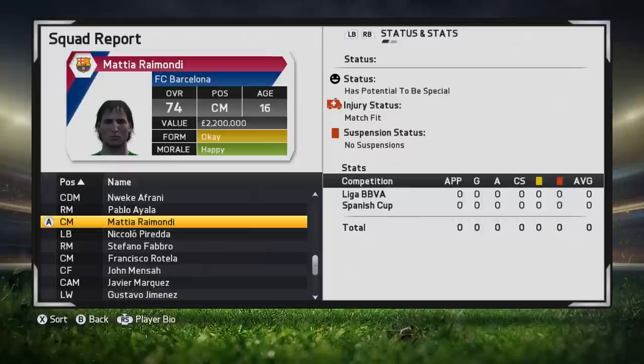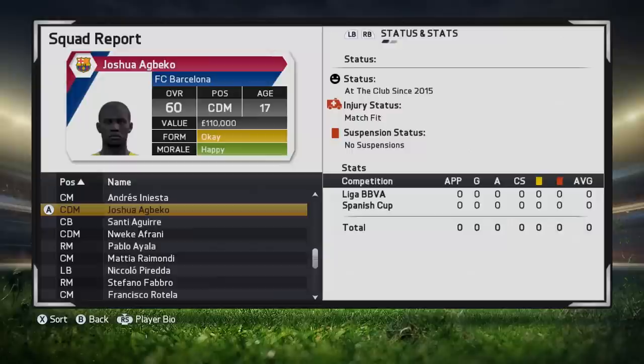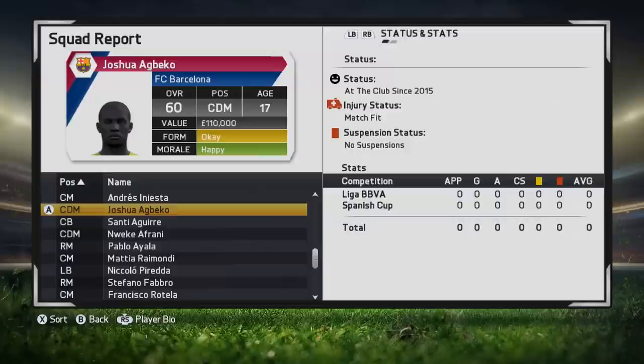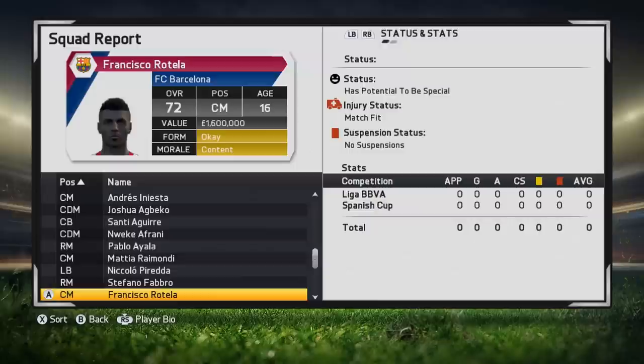I would consider any player with 70 overall or above to be very good regardless of their potential status, but those messages give you an extra hint as to how good they're going to be. Note that if a player has an overall below 60, it won't give you any status message at all — even if they have potential 91 plus — it will just tell you the date they joined the club. As soon as they reach 60 overall, the message will appear. Also, once they get to 22 years old or above, the message goes, so make sure you've noted it down somewhere.